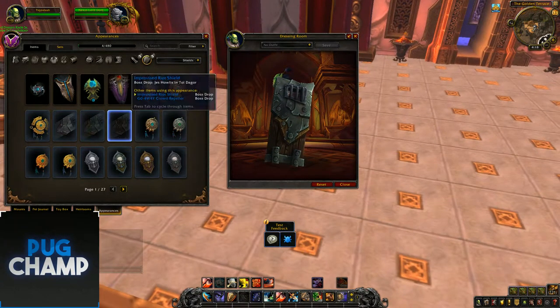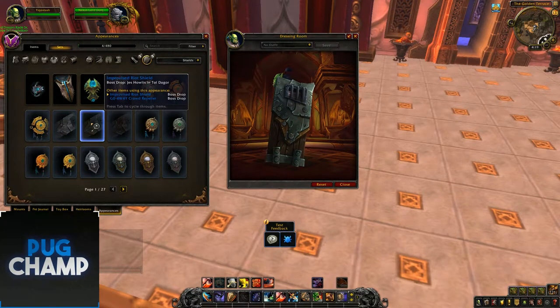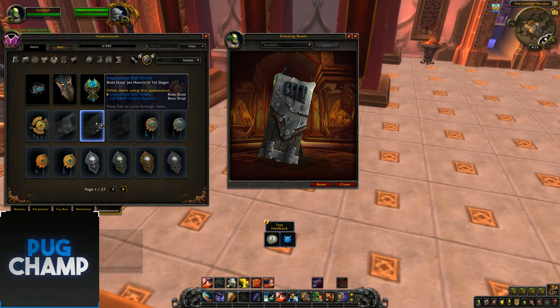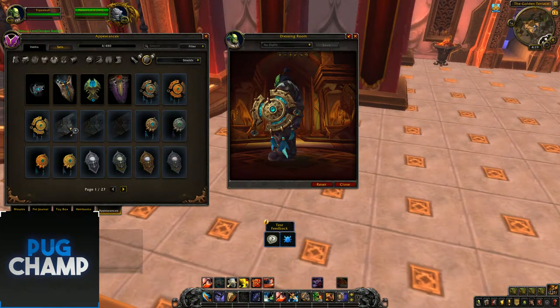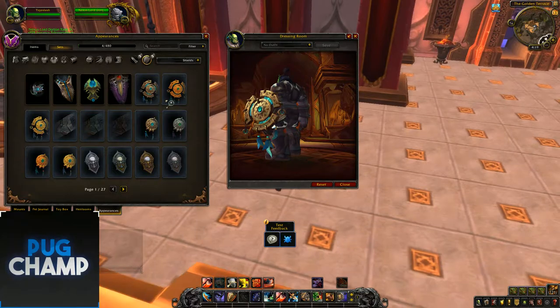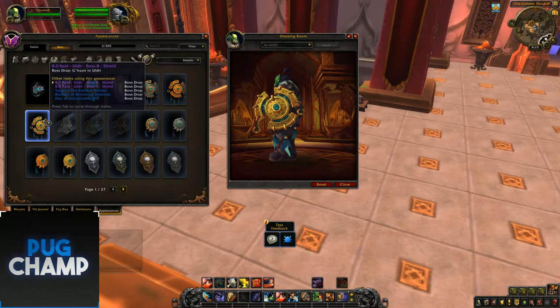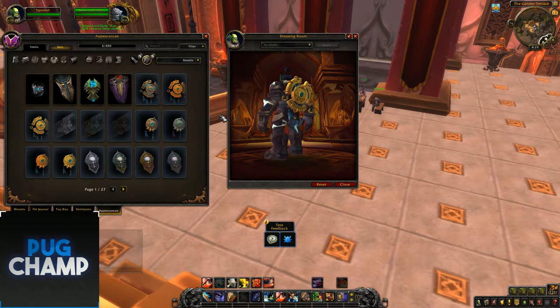Next you have another shield. They all seem to drop off different sources — I think that's something they'll edit. There are three different colour variants there. Then there are ones which drop from Zandalar dungeons, and apparently some of these drop from Uldir as well, so these can be in the first raid which is about the titans.